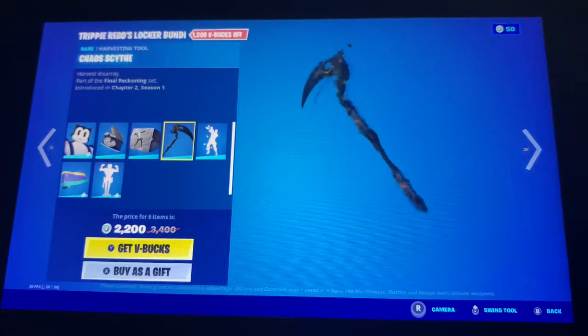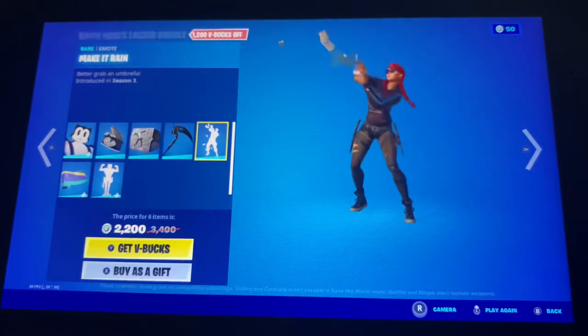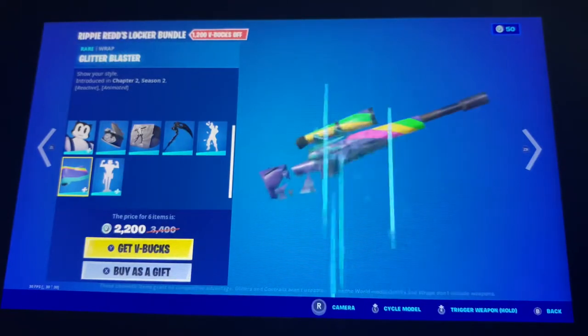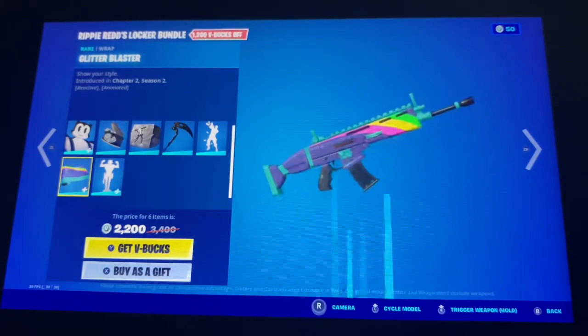We also have the Chaos Scythe, the Make It Rain emote, and the Glitter Blaster wrap, which is both reactive and animated.